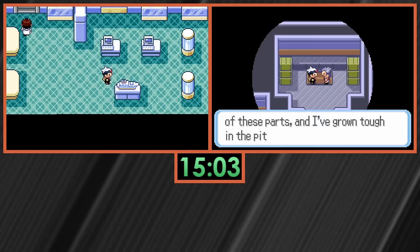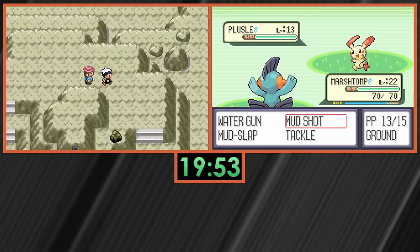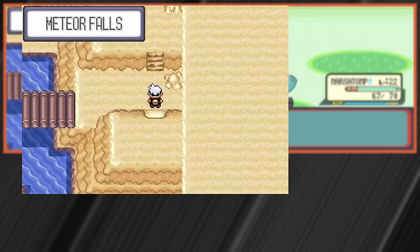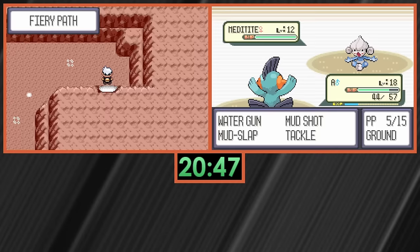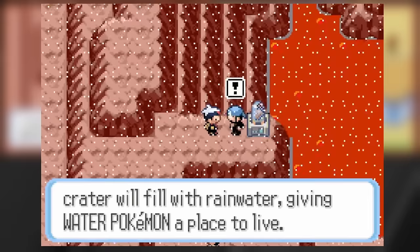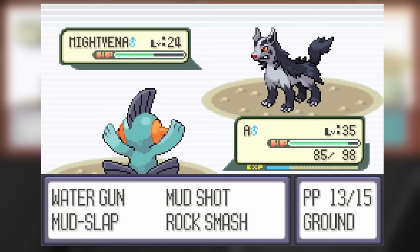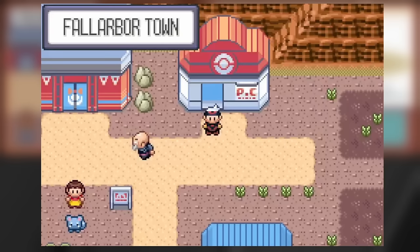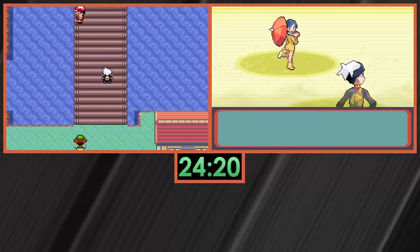Pressing on to the 15-hour mark, most games sit somewhere between the second and third gyms. The games that are ahead have defeated the third gym and started making their way up to Meteor Falls, and this is usually where Marshtomp learns Takedown. The most notorious problem is Archie's Golbat, and his team setup is really challenging — Mightyena starts with Intimidate, reducing my damage, turning 2-hit KOs into 3-hit KOs, making losing pretty likely.